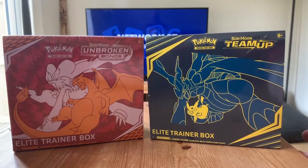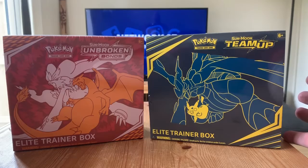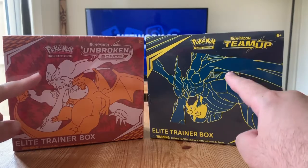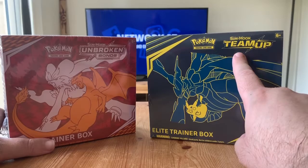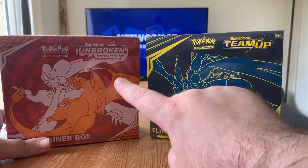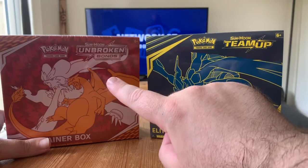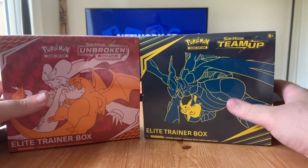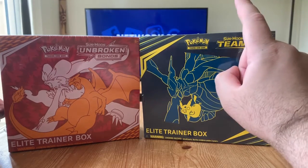What's up everybody, welcome to Network 87. Today it's Sunday and you know what that means — it's Elite Trainer Box opening day. We're going to be opening up this Team Up Elite Trainer Box today, and we might open up the Unbroken Bonds one maybe next week, or if this isn't so good we might open it today as well.